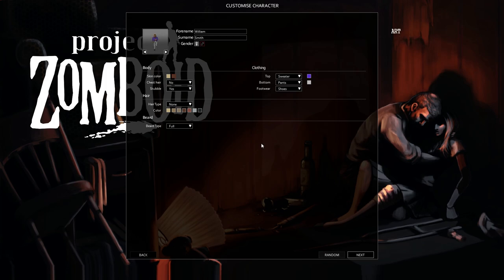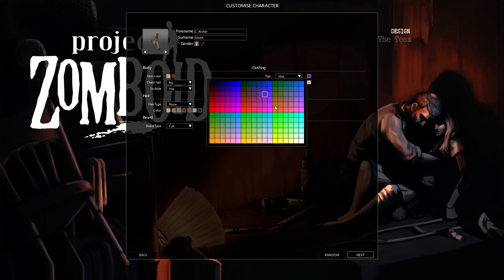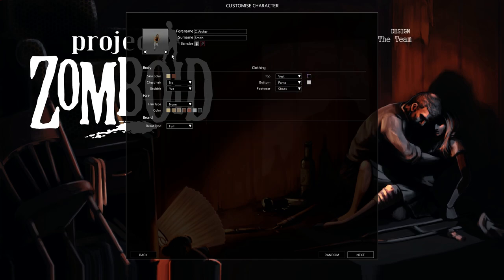Let's randomize our character. We've got Mr. William Smith here, who will now be C Archer Smith. The rest of that's fine, although I don't really like the purple jacket. I should do a vest because it's going to be summertime — let's go black. Looks hardcore, right? There you go.